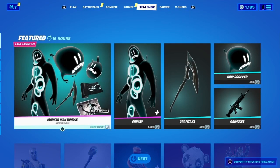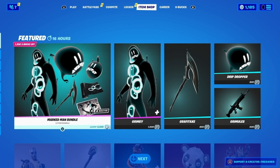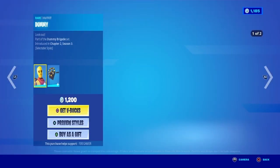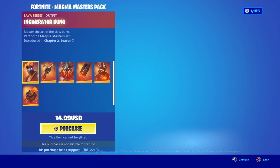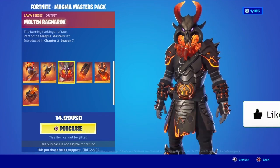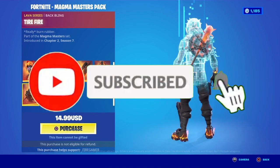Yo, what's up guys, welcome back to another video. In this one I'm going to be showing you my July 10th item shop predictions. We'll predict the dummy skin as well as the newest Fortnite bundle, the Magma Masters Pack — it's fire. If you guys want to copy it, remember to use code FIREGAMER before buying it. Make sure you guys leave a like, subscribe, and turn on post notifications.